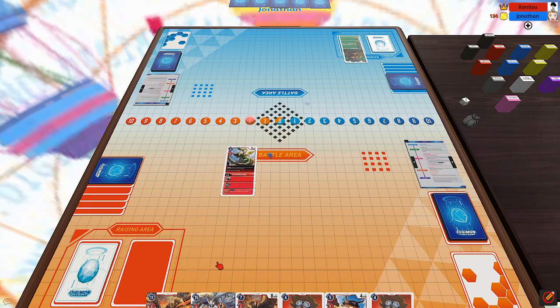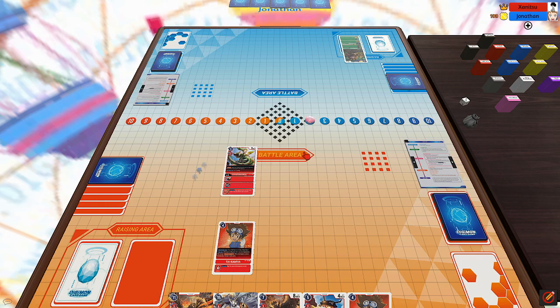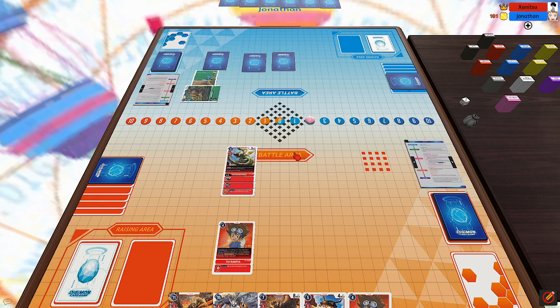I start my turn by moving Kordramon out of the raising area after drawing, and then I play Tai, passing the turn to my opponent. He draws, moves Jagamon out of the raising area, then swings with his Jagamon, using its effect to look at the top three for a level six to see if he could Digivolve right into it.